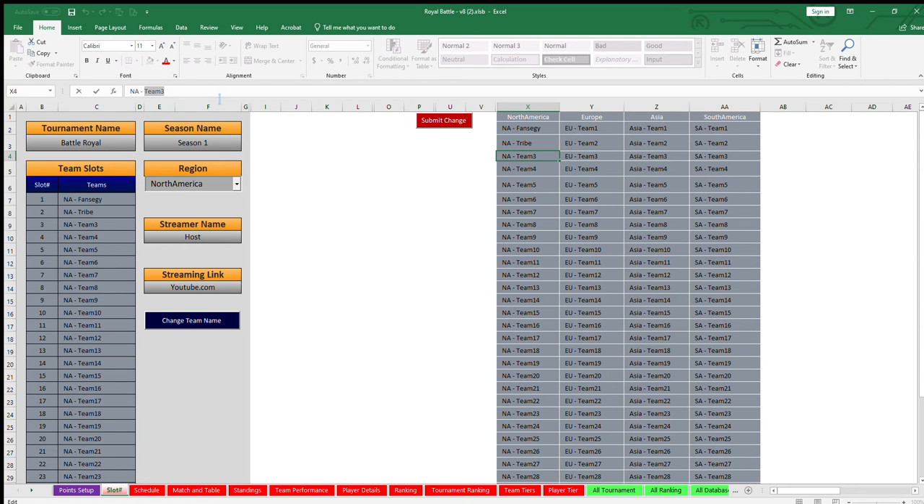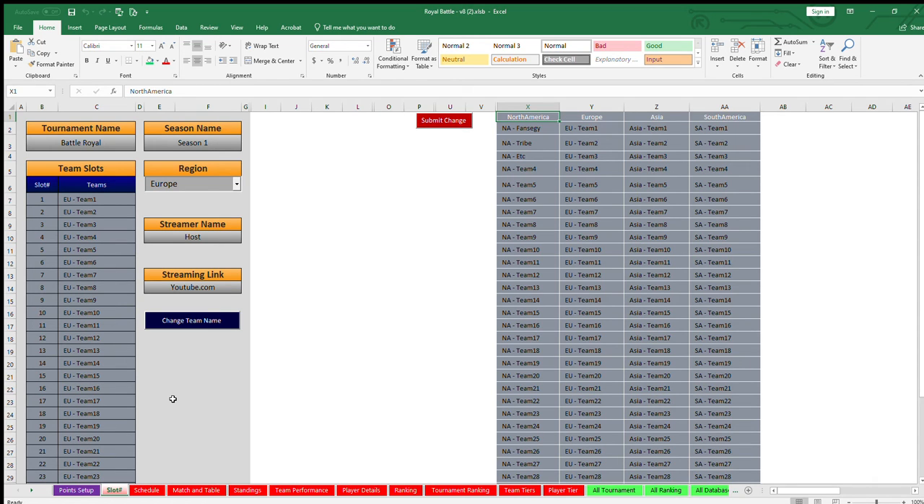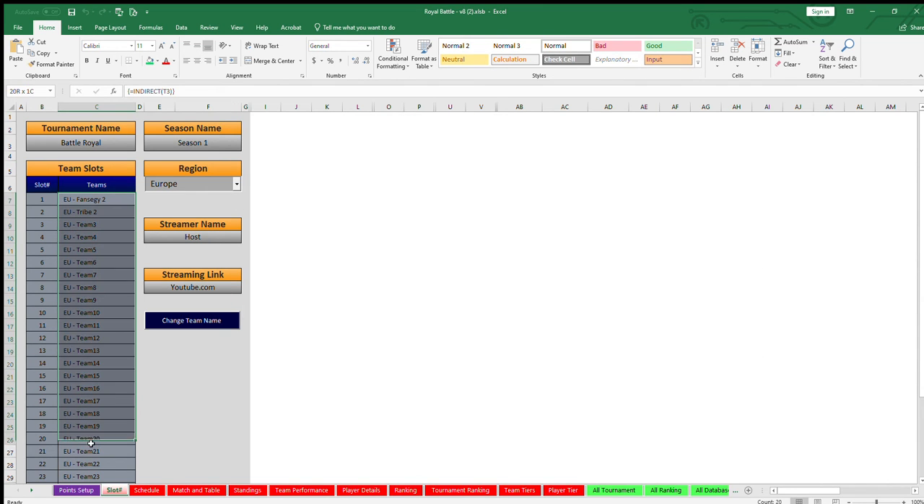Once you've named all those teams for each slot and submit the changes, they automatically show up on this side. Let's say you have a league or tournament going on for Europe — same concept, same thing. You just change all 30, 20, or 25 team names for the Euro part — for example, 'Team Two' — and submit changes, and it will automatically be added on this side.